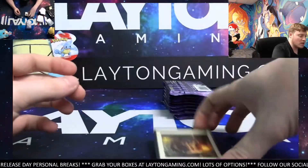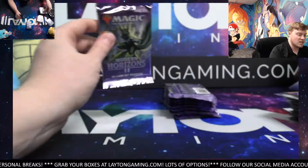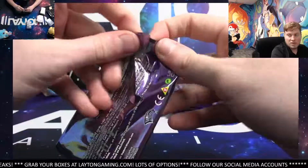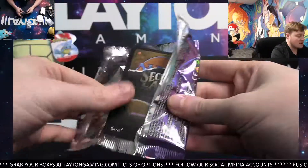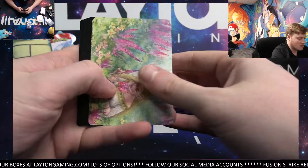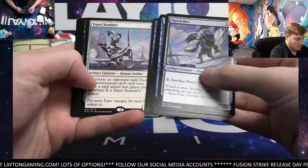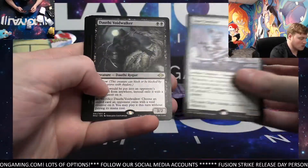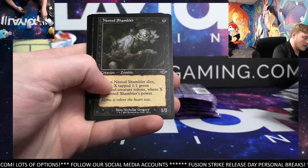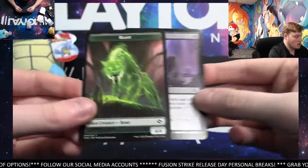So Sean just dropped a link there, guys, in the YouTube and the Twitch chat. Do check that out — that's going to be the break schedule for you guys. Feel free to grab your spots for the group breaks there tomorrow and Saturday and Sunday. Forest. Asper Centennial. Voidwalker rare. Nested Shambler again — Retro. And Echoing Return foil common.